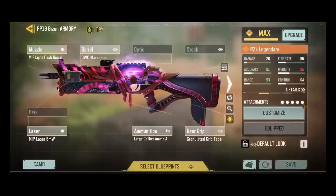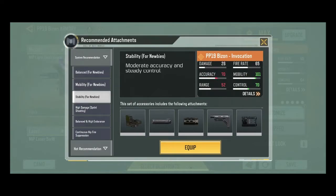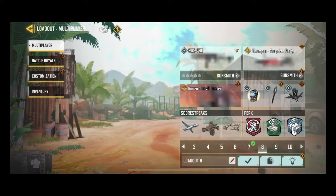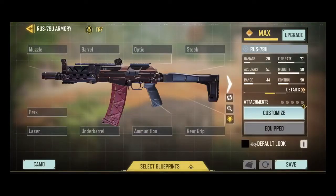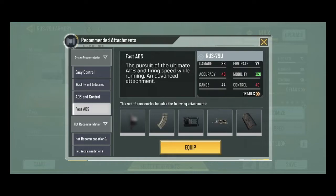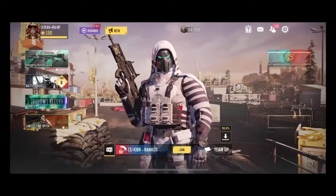I'm showing you my PP-19 gunsmith setup. Go to the gunsmith and tap the bulb button to see recommendations — you'll see balance, mobility, and stability options. If you want fast ADS, you can choose the RUS with the fast ADS option selected.